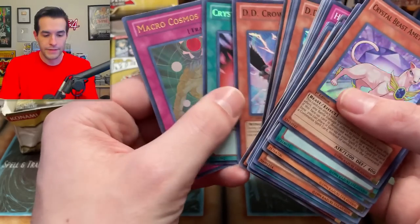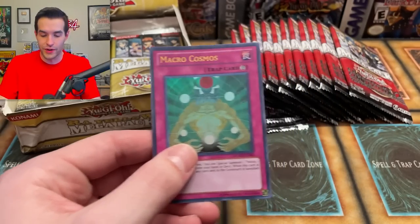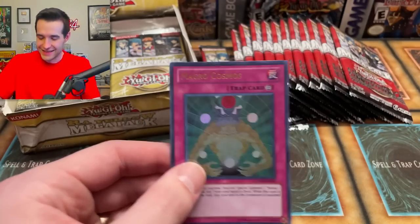Did we pull Macro Cosmos maybe out of Raw Yellow the first time? Yeah — Macro Cosmos is an ultra rare in both sets. Interesting. I wonder how the prices differ.